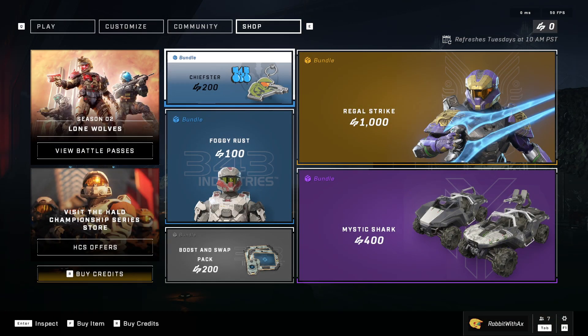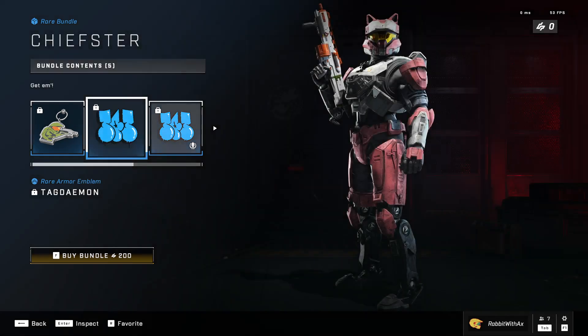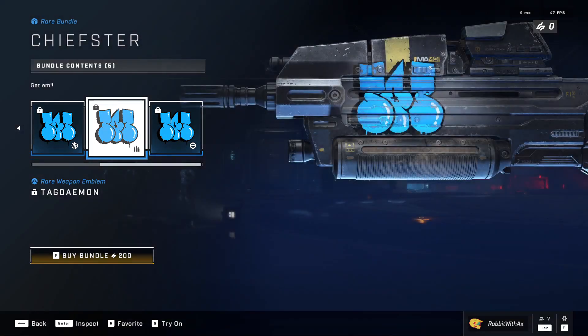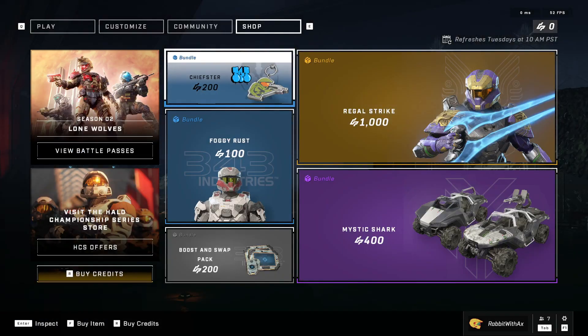There we go. So we have the Chiefster — very cool. Chiefster charm. Tag Daemon — so 343 tag anyway. That's the nameplate version, the emblem version for the armor. You've also got the weapon emblem and the vehicle emblem. It actually looks really good on the weapons, not so much on the vehicles or the armor, but still.